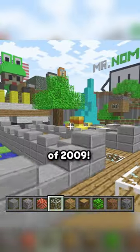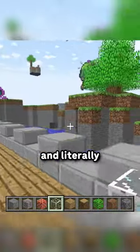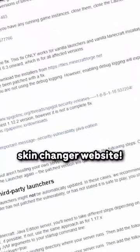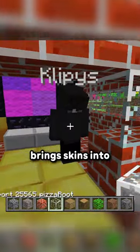Anyway, sometime in June of 2009, a player named Scope recommends custom skins to Notch. And literally only two weeks later, Notch posts a link to a brand new skin changer website. And only five minutes after that, the new update that brings skins into the game launches.